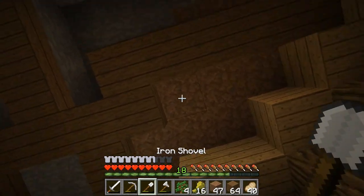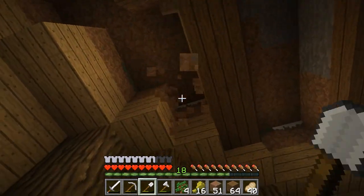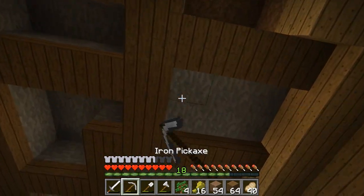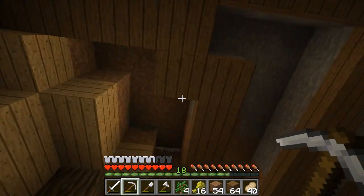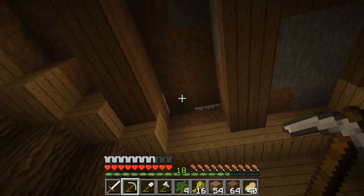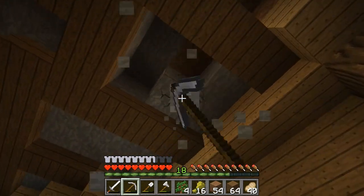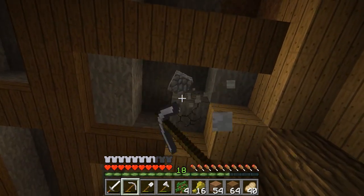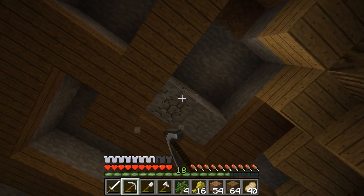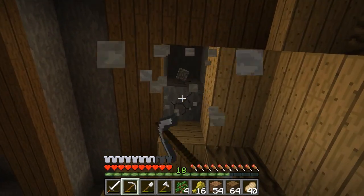Excuse all the Optifine glitches too — that's really weird. I'm getting weird texture lines. I'm not sure if you guys can see it in the video, but if you look at a grass block connected to another block, there's like a little texture line sometimes. It's really weird, but I guess it's just an Optifine bug and I'm hoping it will be fixed.